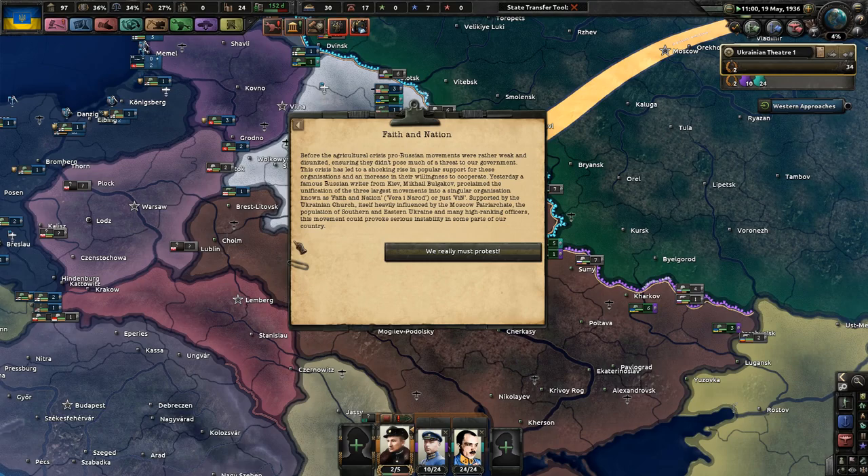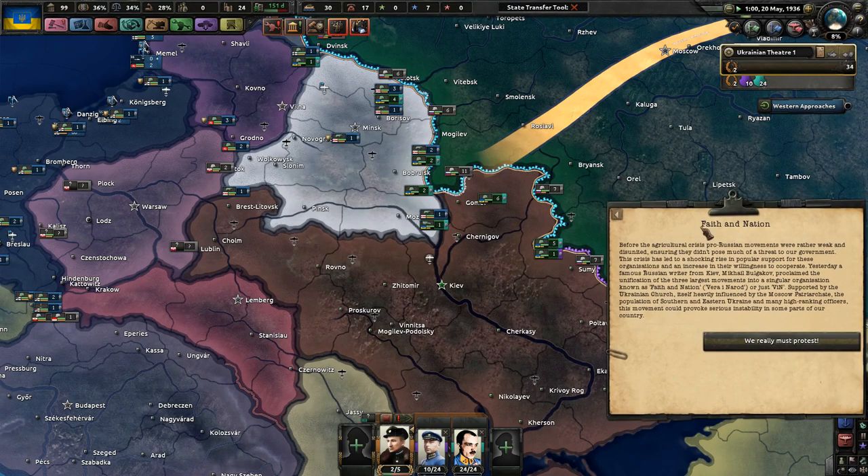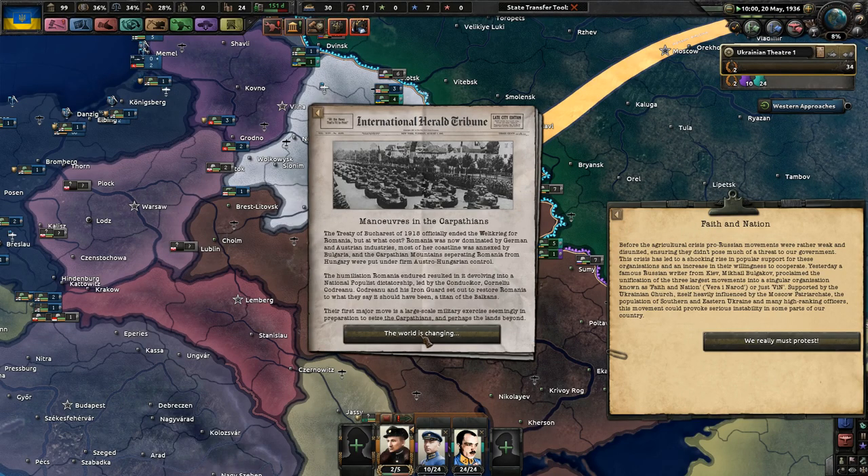Faith and Nation event: before the agricultural crisis, pro-Russian movements were rather weak and disunited. But this crisis has led to a shocking rise in popular support for these organizations. Yesterday, a famous Russian writer from Kiev, Mikhail Bulgakov, proclaimed the unification of the three largest movements into a singular organization known as Faith the Nation - Vera-i-Narod, or just VIN - supported by the Ukrainian Church, the population of southern and eastern Ukraine, and many high-ranking officers. This movement could provoke serious instability. Well, how about no?